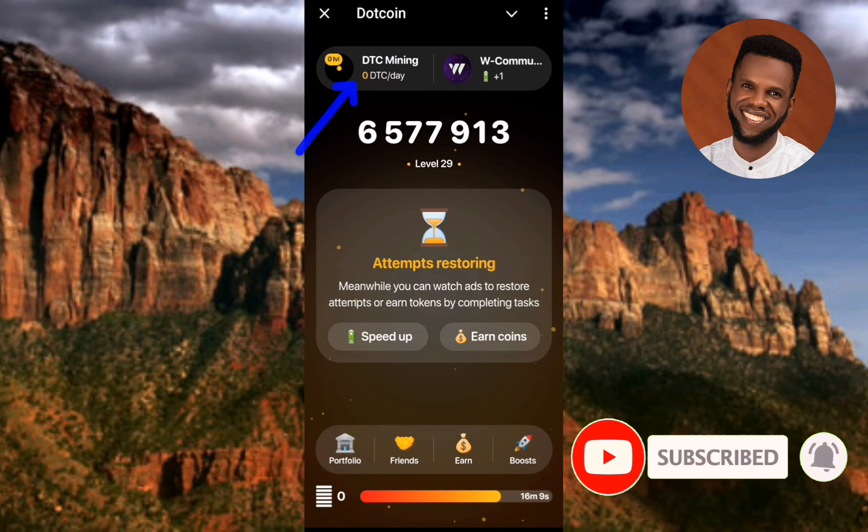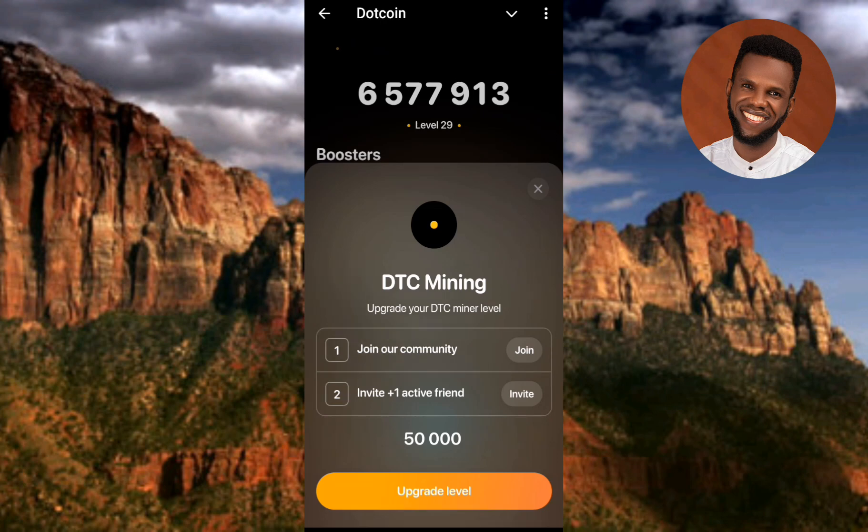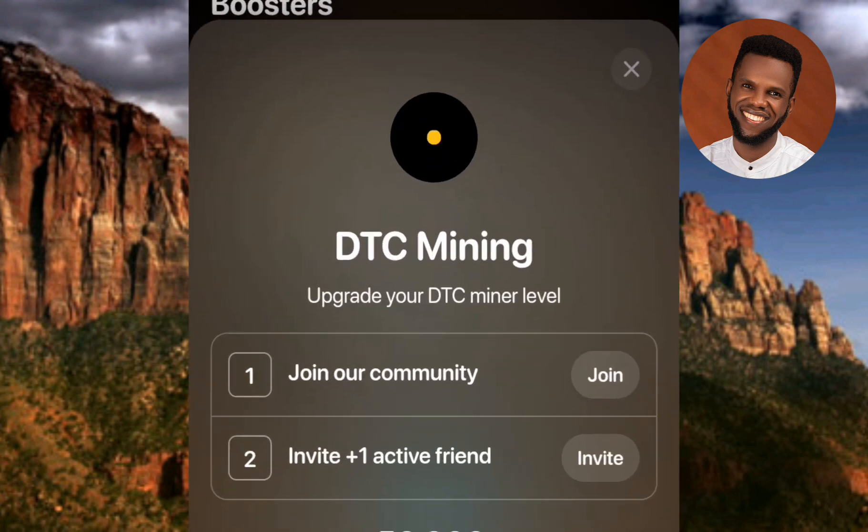Now let me go ahead and tap on where it says DTC Mining. You can see it there — it reads: 'DTC Mining: Upgrade your DTC mining.'